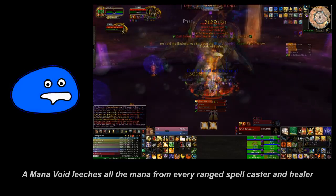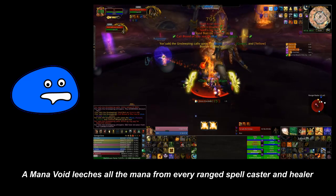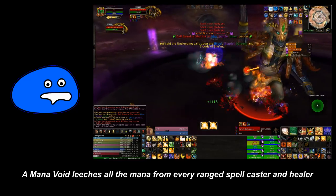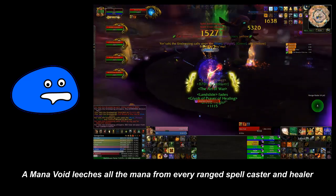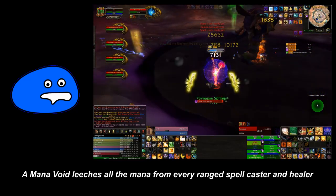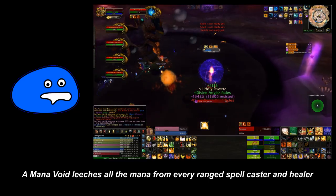The blue ooze will cause a mana void to be spawned, which will drain all of your casters of all their mana. When the mana void is destroyed, all the mana therein will be redistributed within 25 yards equally among the raid members.